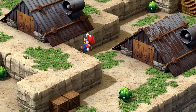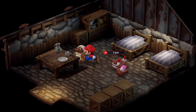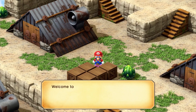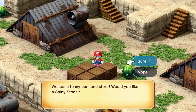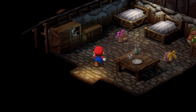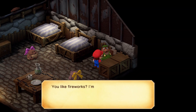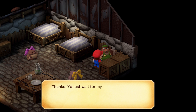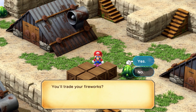Just be aware you will need to have saved Dinah and Might from the mine before you can nab this stone. Head to Moleville and talk to the Mole hiding behind some crates. She wants some fireworks in exchange for her shiny stone. To get the fireworks, simply make your way to the Moleville item shop and talk to the Toad behind one of the counters. He will offer to sell you fireworks for the low price of 500 coins. Take the fireworks to the Mole and the shiny stone will be yours.